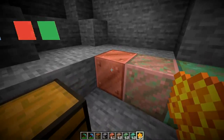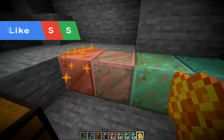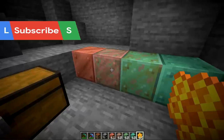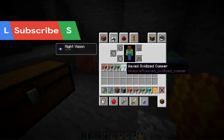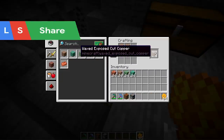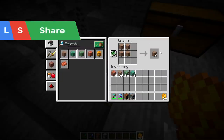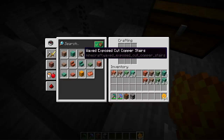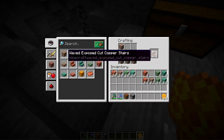With honeycomb, you can apply a layer of wax to each of these, which prevents them from being oxidized anymore or from being cleaned accidentally. Each of these variations can be picked up as a block and they're called waxed copper. Just like the normal ones, the waxed ones can also be crafted down into the cut variations, and each waxed cut variation can also be crafted down into stairs and slabs of each type.